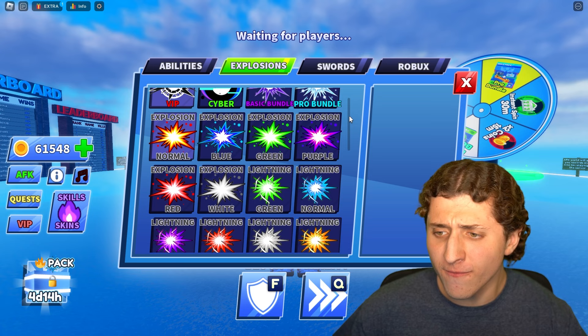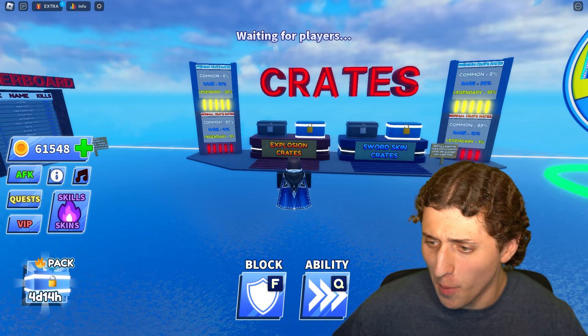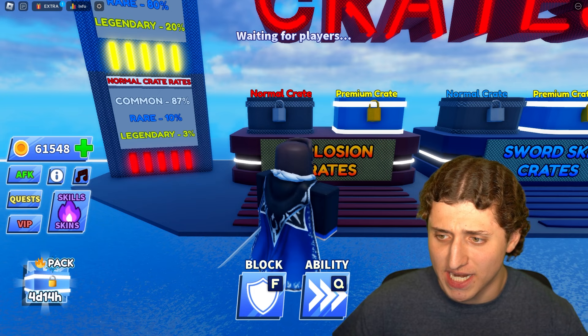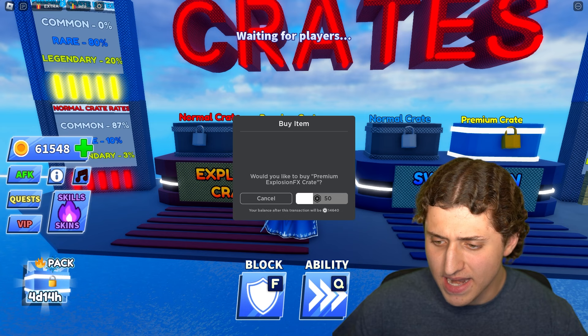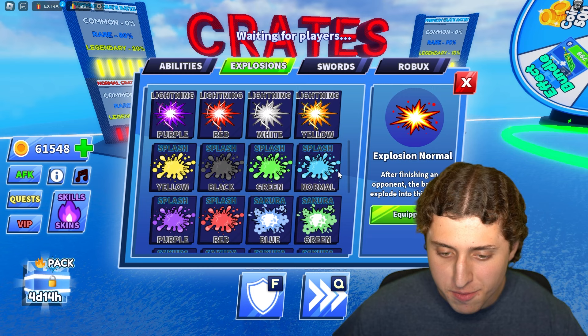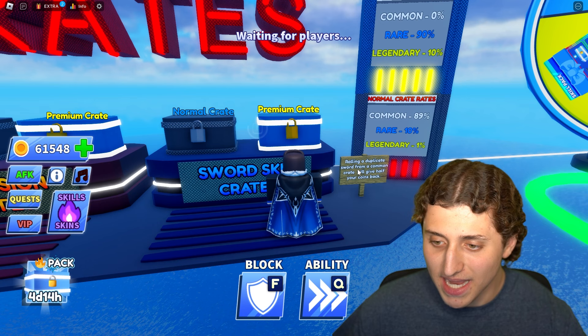I bought the pull ability and upgraded it twice — now it's maxed out. For the explosions and swords I have to obtain them another way, probably by opening crates. We got a normal crate costing 80 coins and a premium crate costing 50 robux. I'm not trying to be normal today, I'm going premium. I opened it up and got a yellow — bro, yellow is a legendary! I got the Black Hole Yellow explosion and I'm equipping it right now.